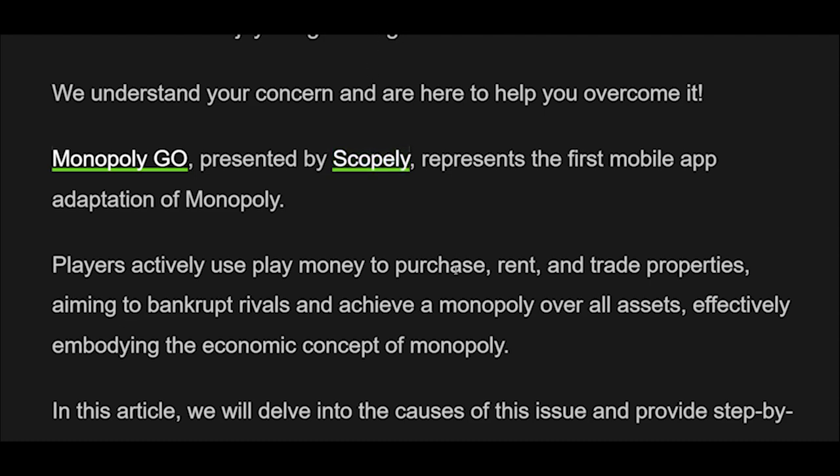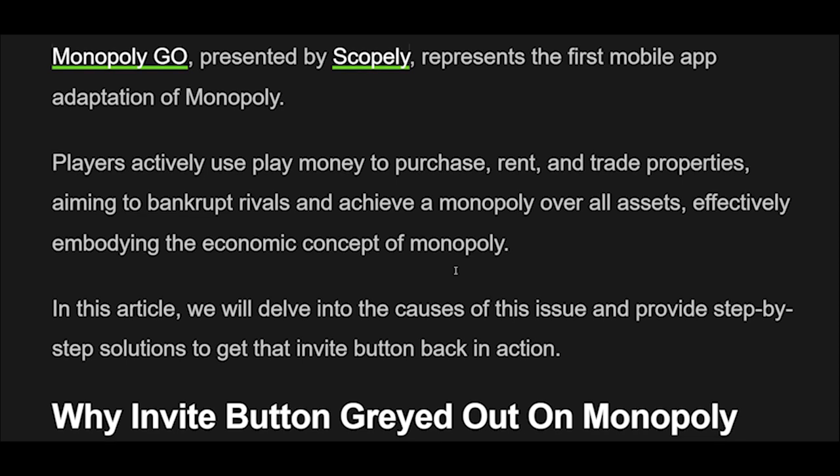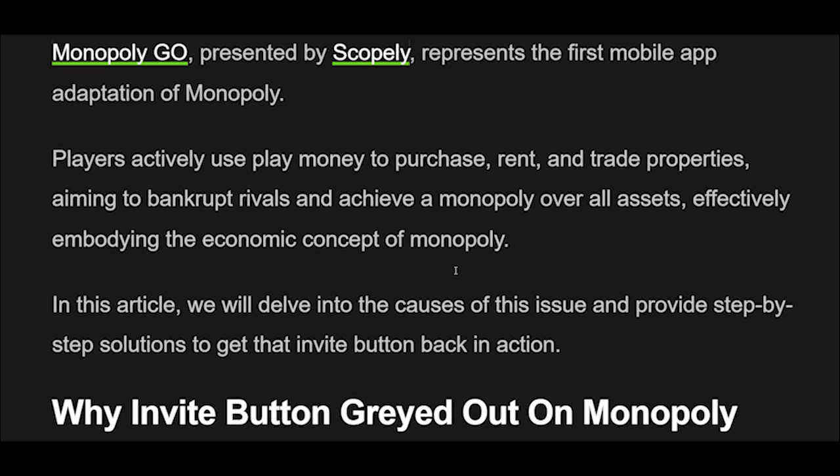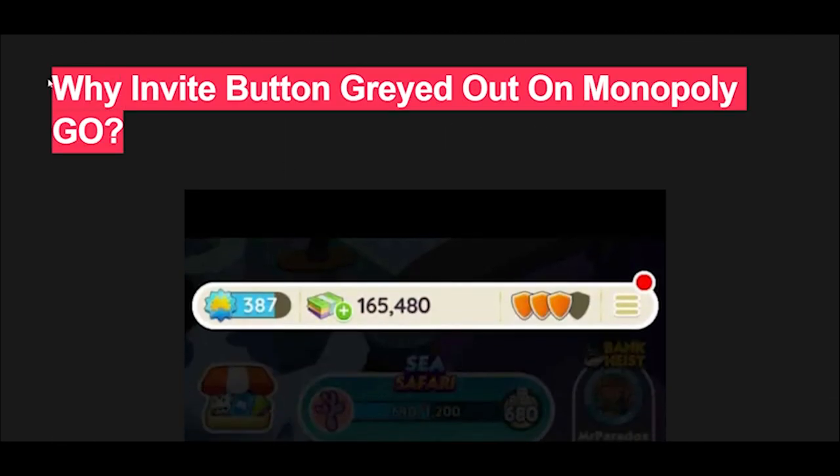Monopoly Go, presented by Scopely, represents the first mobile app adaptation of Monopoly. Players actively use play money to purchase, rent, and trade properties, aiming to bankrupt rivals and achieve a monopoly over all assets, effectively embodying the economic concept of Monopoly. In this article, we will delve into the causes of this issue and provide step-by-step solutions to get that invite button back in action.